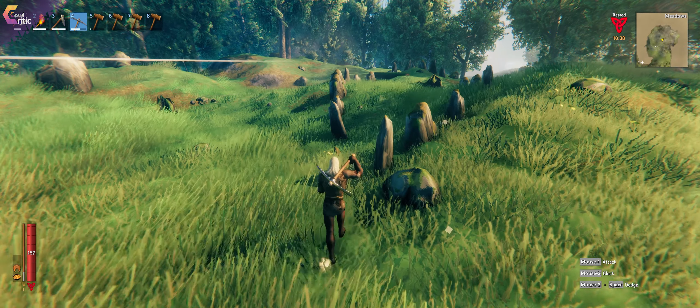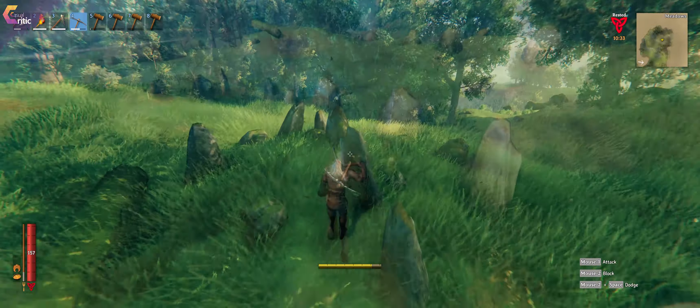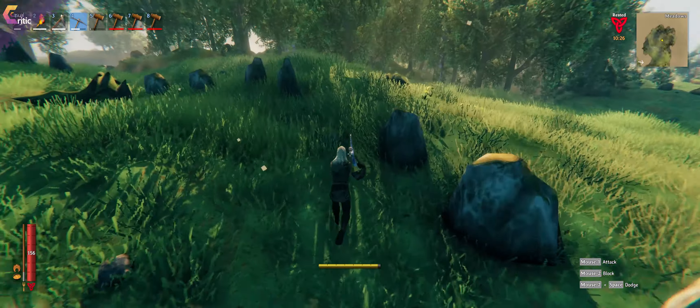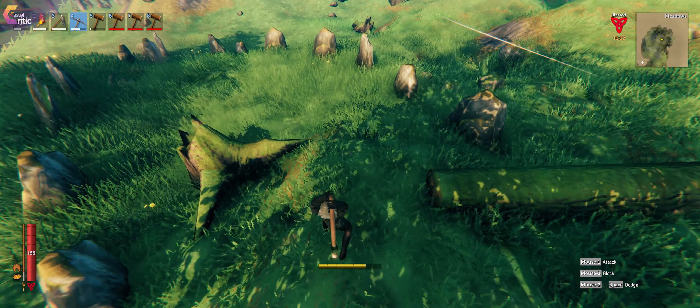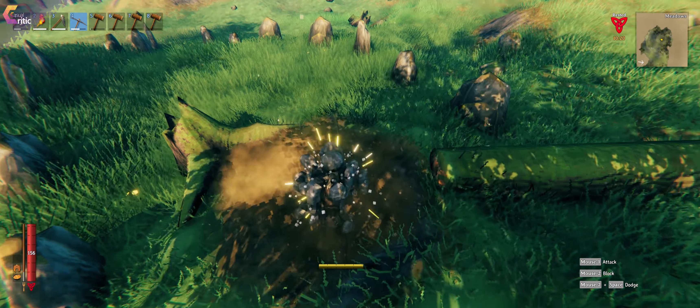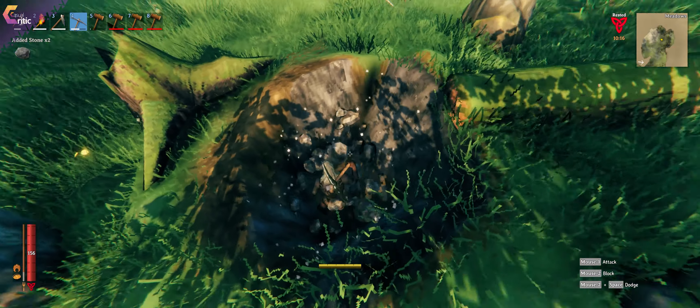Tip number two is to dig in between these circles of stones. You'll encounter these circles of stones quite often throughout the world, and you may just notice them and think, hey, that's funny. But if you actually dig down inside of those circles, you'll find up to three pieces of treasure usually.